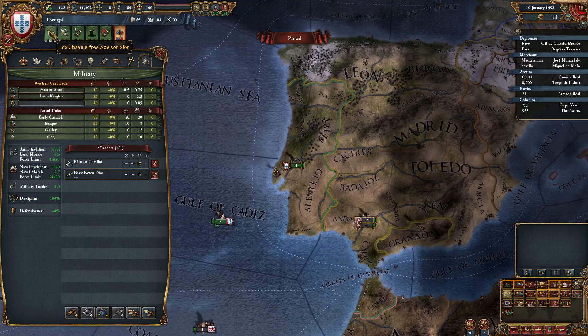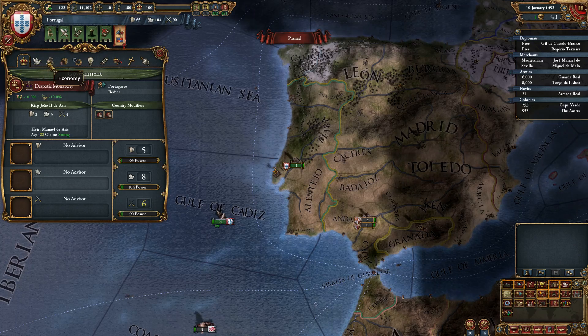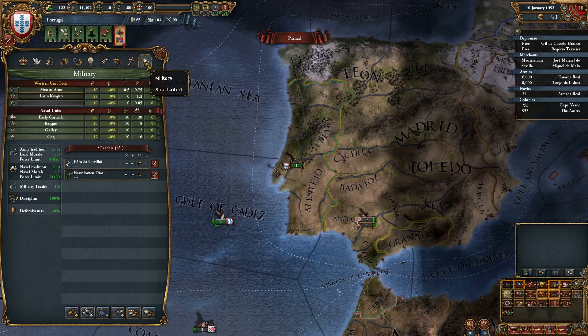First off, F1 can be used to pull up your main interface, and then keyboard shortcuts 1, 2, 3 across the top bring you across all the top columns, all the way over to 0 which pulls up the military shortcut.